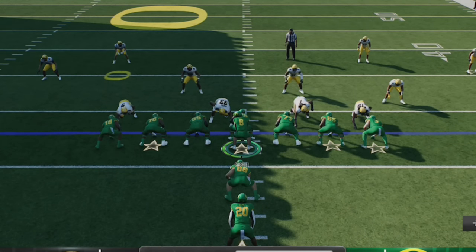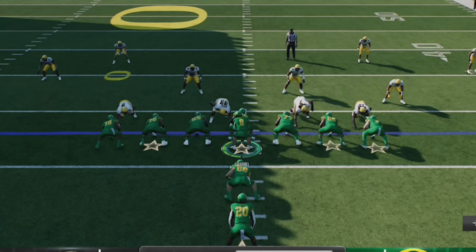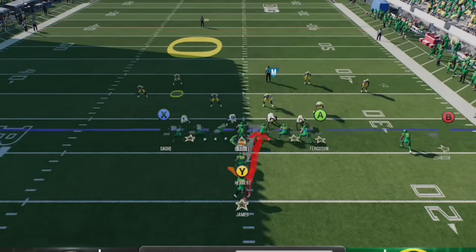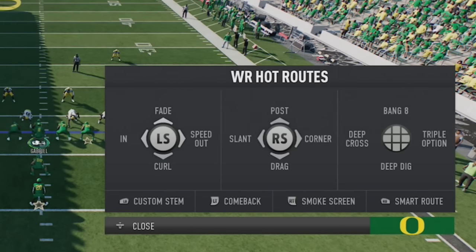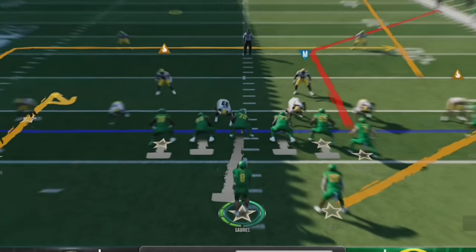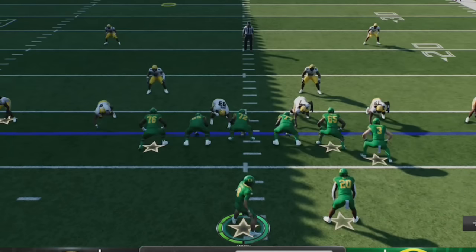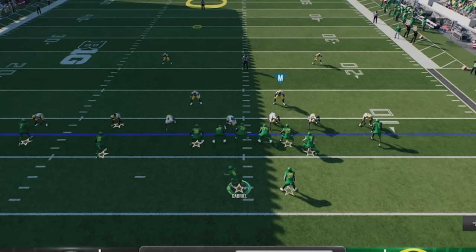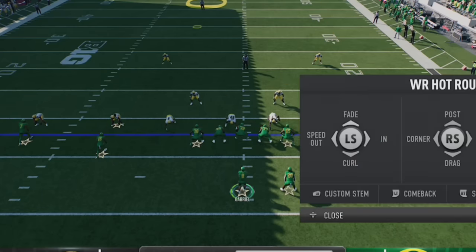If you want a clue on what your opponent's going to do on offense, just look at the quarterback's cadence. Anytime the quarterback is under center and wants to communicate with the running back, they will tap their shoulders — the universal sign for communicating with the running back, whether flipping a play or putting them on a pass block or route. If they want to change a play or put a receiver on a hot route, they'll turn their head to the line of scrimmage and call in the direction of that receiver. When in shotgun or pistol, they'll tap their hip to communicate with the running back, and look to the sideline when calling hot routes. If you see multiple calls like this, they're most likely going to pass.